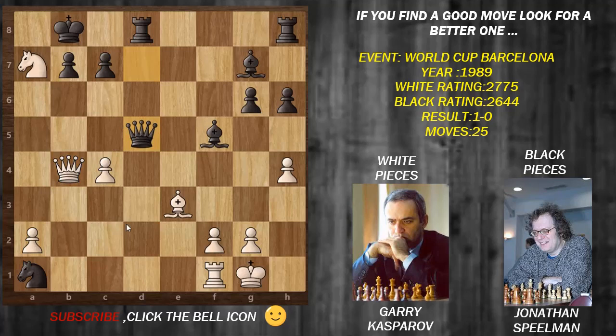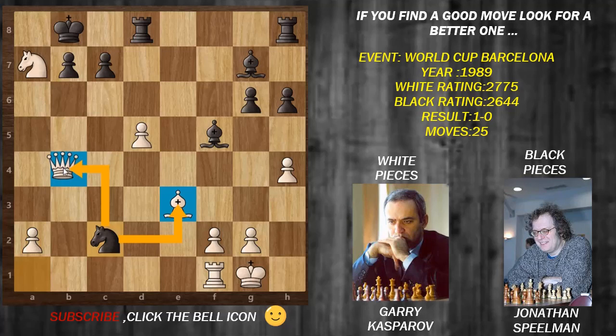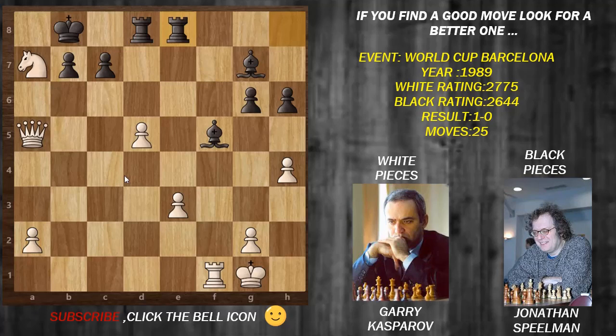Jonathan decides to sacrifice the queen - he goes for queen takes d5, sacrificing this monster bishop. Gary accepts the queen sacrifice happily with c takes d5. Now knight to b5, and you can't defend both checks coming to a7 and c7.